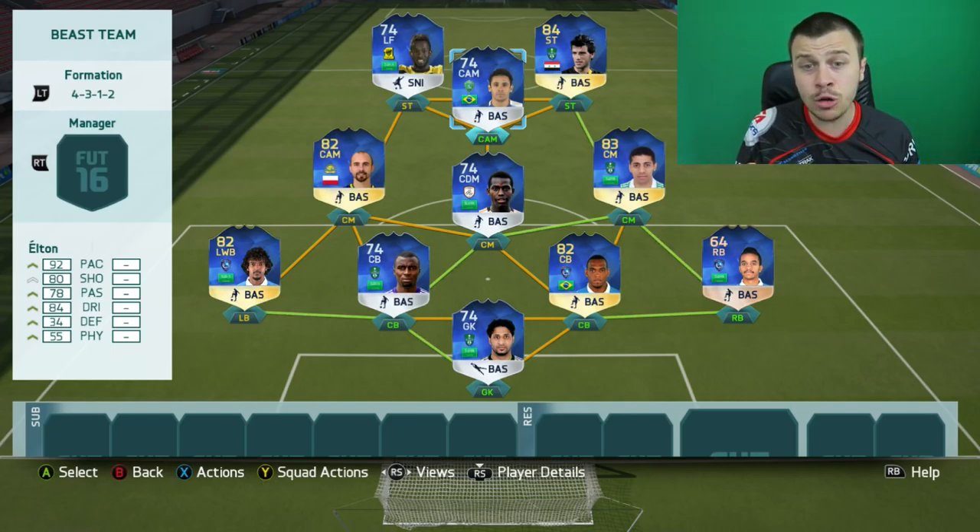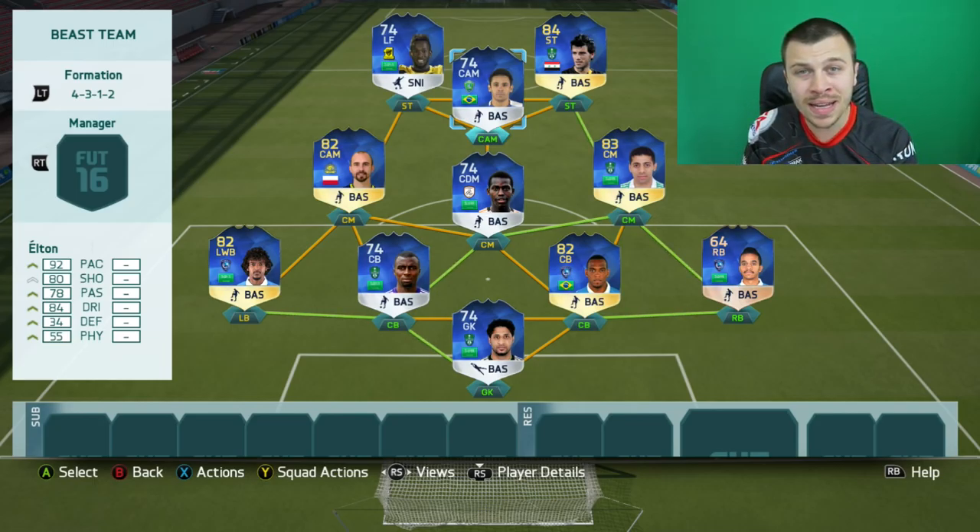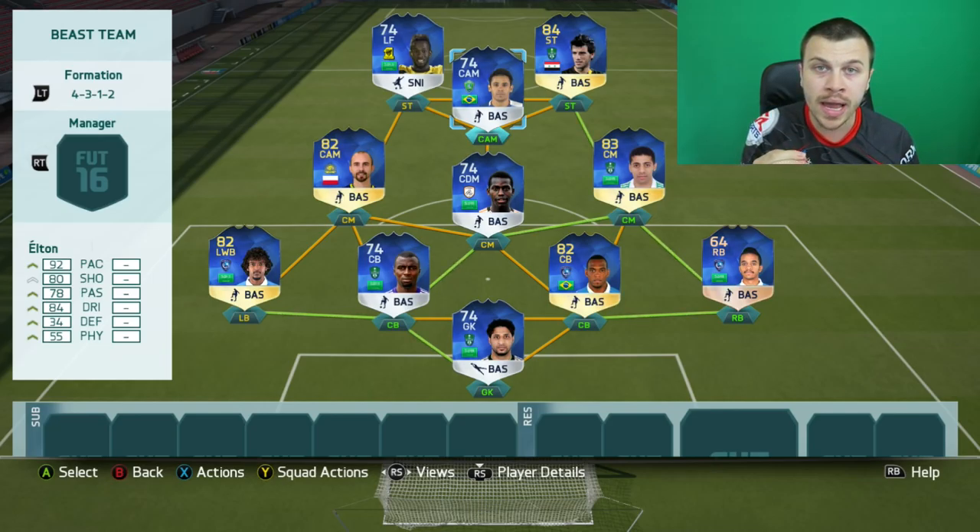He's a 5-star skiller with 92 pace, 95 agility, 98 balance, 93 free kick, and 84 dribbling. If you love using various skill moves, don't hesitate and give him a go. I'm gonna be trying him out as a CAM in the 4-3-1-2 formation. He's got only one disadvantage - by far his small size. He is very weak, so you need to count on a lot of skill moves to get past defenders before they approach Elton and push him away.